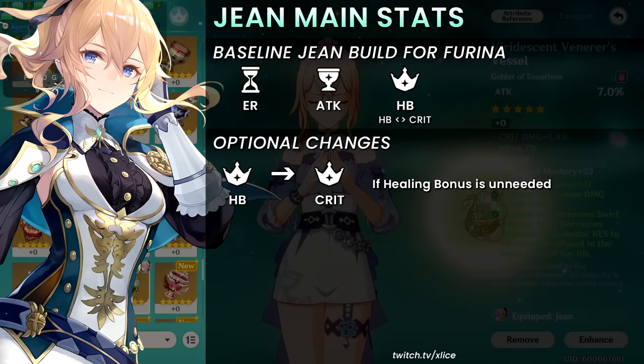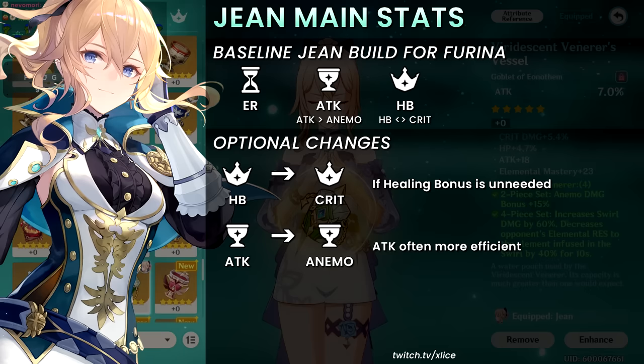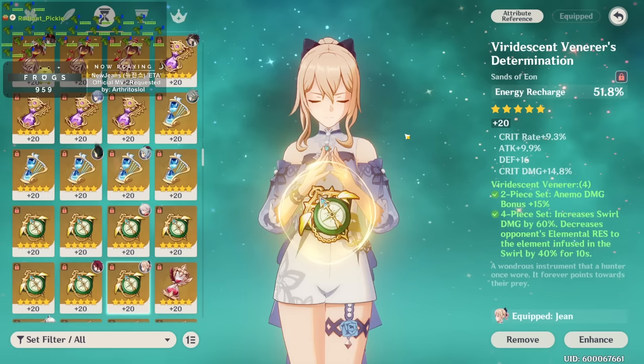If you notice she's getting max Fanfare stacks, the goblet can be interchangeable between attack or anemo damage bonus — attack percent is more often better as it contributes to both her normal attacking and her anemo damage. This is a hybrid goblet. For the timepiece, energy recharge is most often going to be the case, though you can also run attack percent. The debate is: do I run energy recharge with a different weapon, or do I run Favonius with an attack percent timepiece?